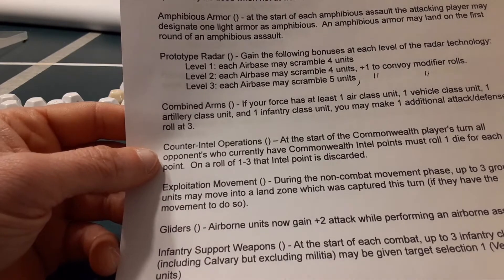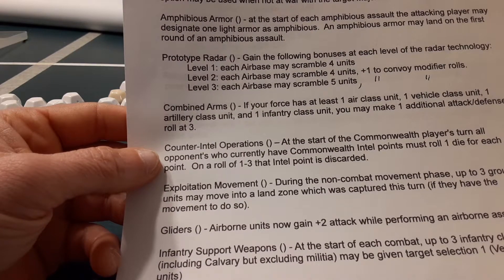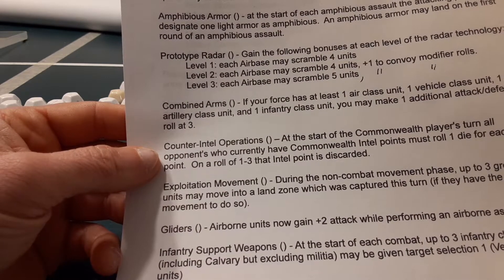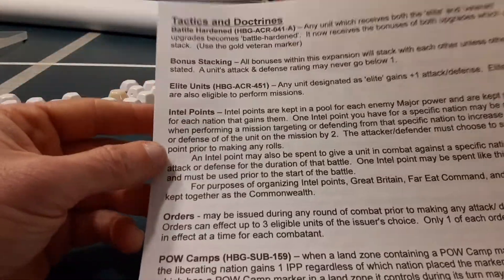Counter Intel Operations: at the start of a Commonwealth player's turn, all opponents who currently have Commonwealth intel points must roll one die for each point. On a roll of one through three, that intel point is discarded. Let me go ahead and read the intel point rules as they are written right now.